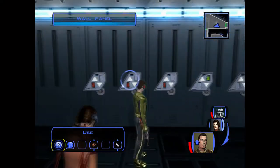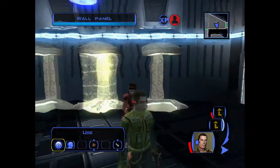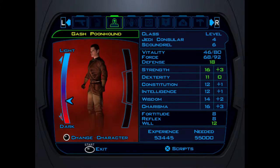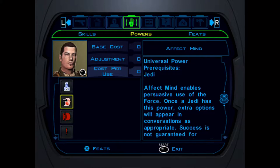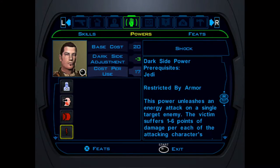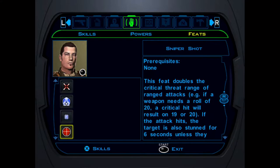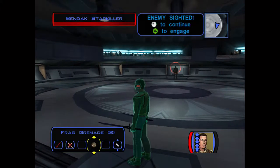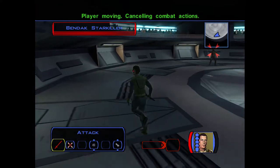Ultimately the game ends with one of two endings, light side or dark side, depending on your decisions throughout the game. The character customization and progression is pure D&D, modified for Star Wars, so if you're even somewhat familiar with those systems, you'll have a good idea of how you want to level your character here.